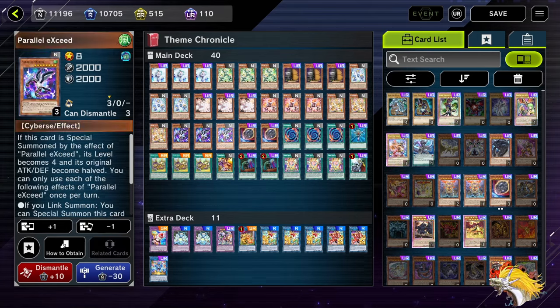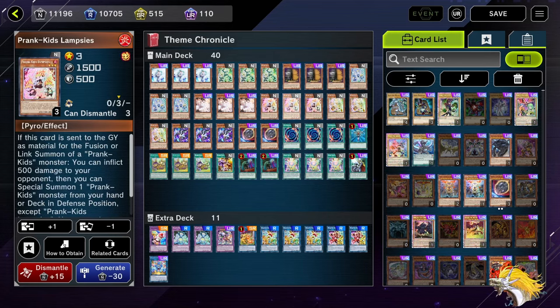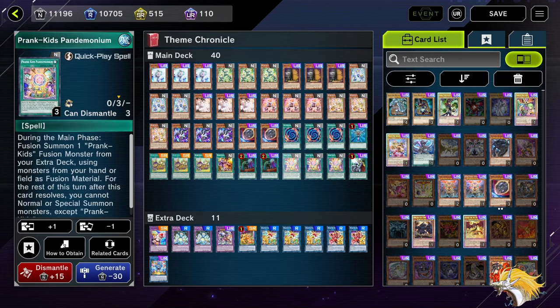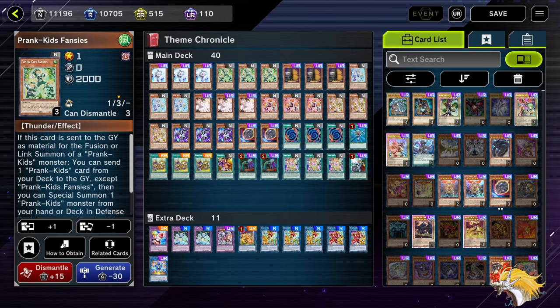I'm running the Parallelic Seed because I was running some rank 4s. There are some spicy tech options. We're going to be running 3 of the Green Kid, 3 of the Blue Kid, 3 of the Red Kid, and 3 of the Yellow Kid, in addition to 3 of the Fusion Spell, 3 of the Field Spell, and 1 copy of Pranks. We're not running the Trap - I think it's a bit too bricky. However, it is a viable option; you can run 1 copy to send off the Green Kid on your second turn for even more grind game, but you don't ever really want to see it.